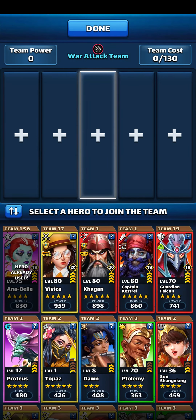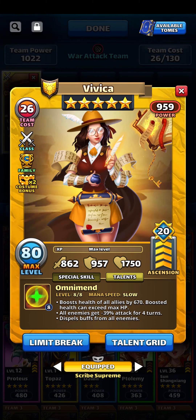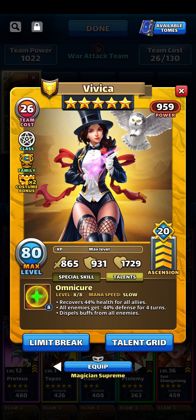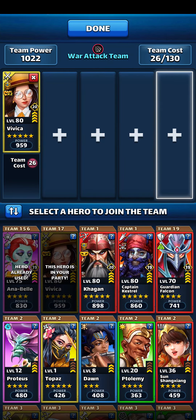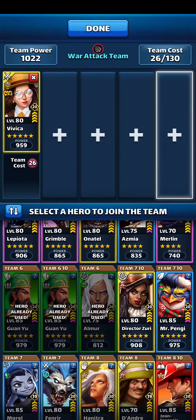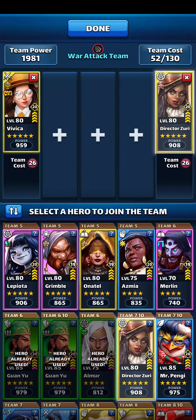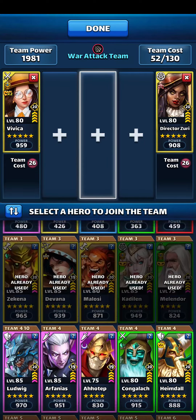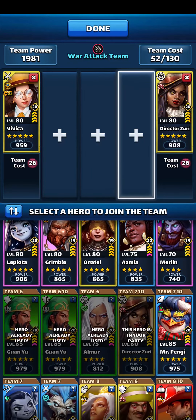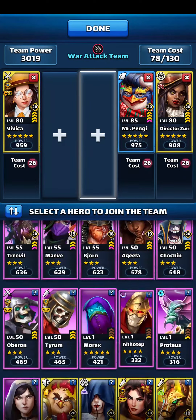Probably should have taken Grimble regardless. Hopefully — yeah, luckily it doesn't matter, or rather it shouldn't, after I do this. She revives — hopefully she... okay, she died to the bleed damage. That's one of the rare instances when bleed damage is actually quite useful.